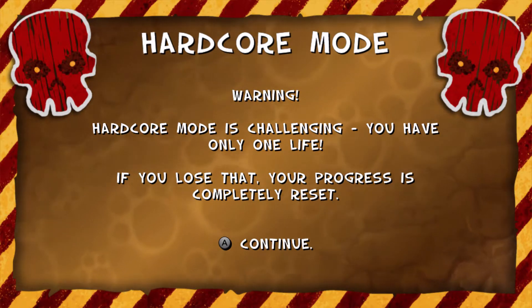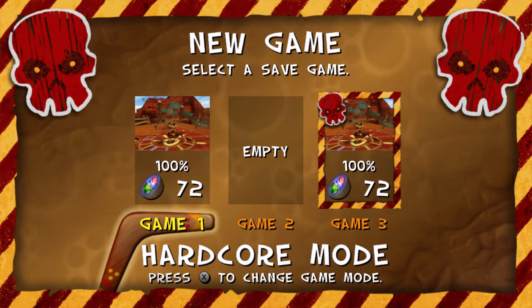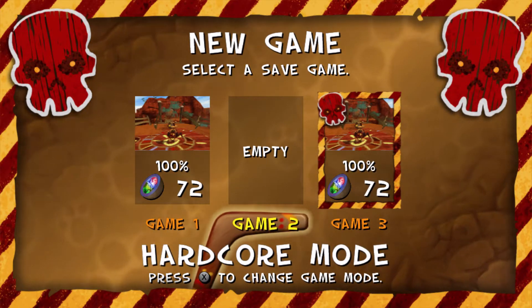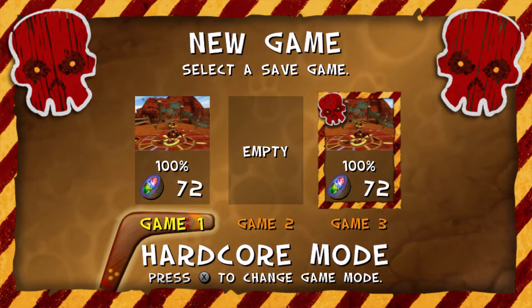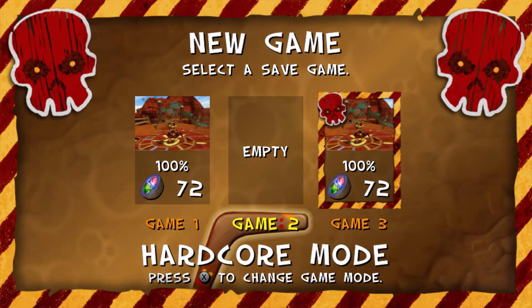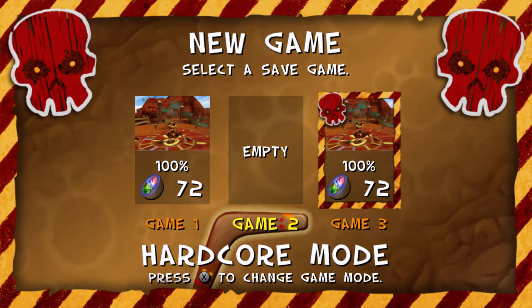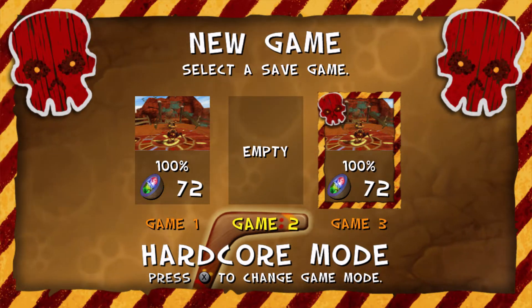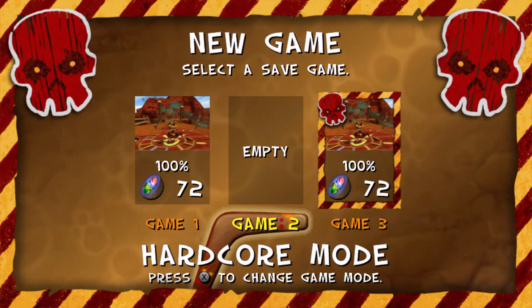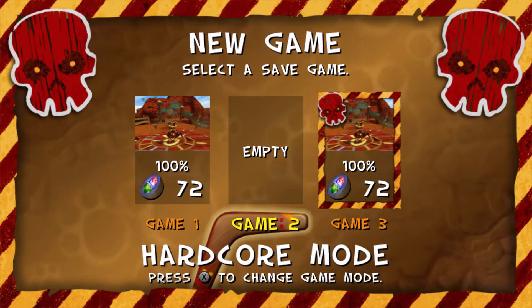For those of you who don't know how Hard Code Mode works: you have at least one life left, and if you lose that, your entire progression is restarted. That means you're going to have to start everything fresh again. I'm going to do this on Hard Code Mode. Hopefully I don't die. I actually did complete both of them on this game, so we're going to be going to game two, finishing up Hard Code Mode.